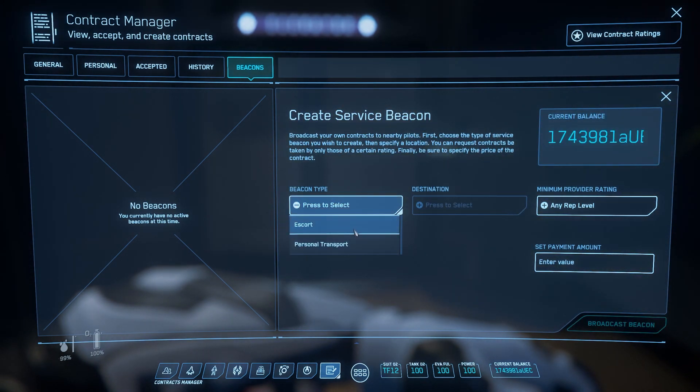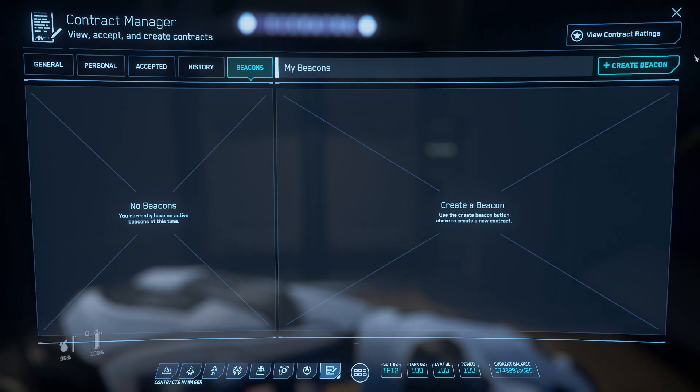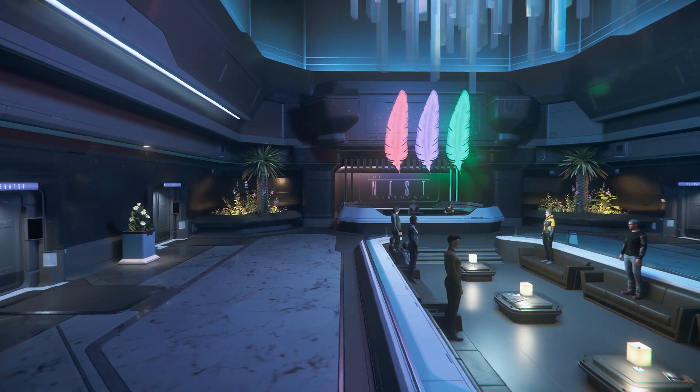When you're done with missions they go into your History. There's also a Beacons section — if you want an escort, somebody can accept that mission and come pick you up. Personal Transport lets you request a pickup if you're stuck in space; you tell them how much you'll pay for the journey and they come get you. That covers the full MobiGlas.